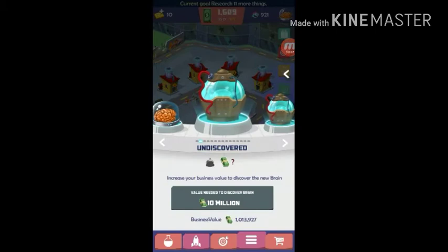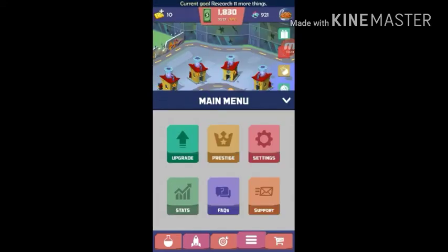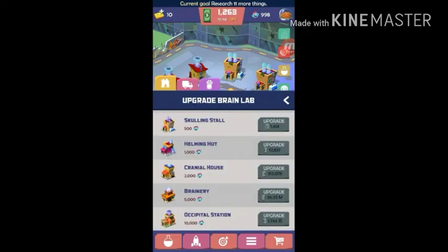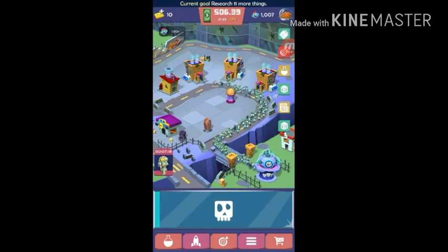Upgrade. Undiscovered basic brain - how do I upgrade it? Upgrade, I need more zombies to go in there. That costs money - a thousand. Oh wait, I have that - about to have that. There we go. Top right is how many zombies I have in the labs.